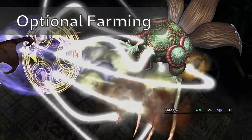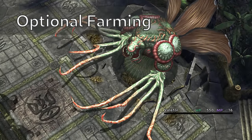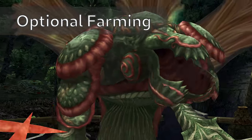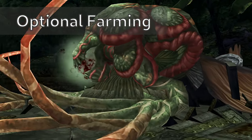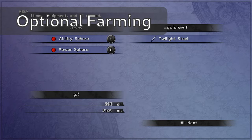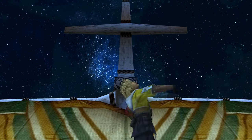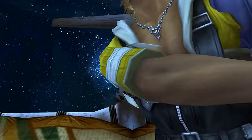The Sin Spawn battle up the stairs is another opportunity to get a Dark Touch weapon. Again, this is optional, but you may farm for it if you wish. Keep moving the story along, and be sure to get the Jack Shot.